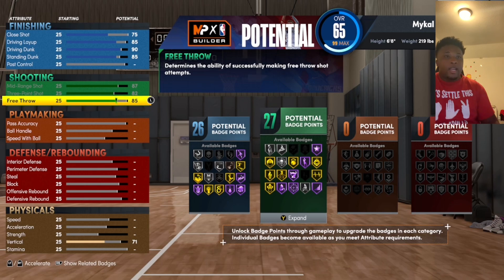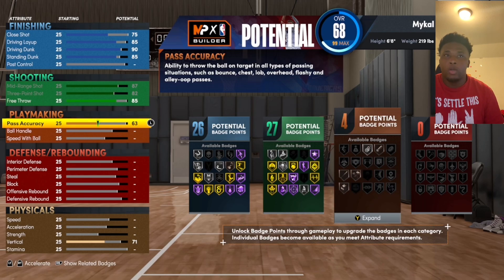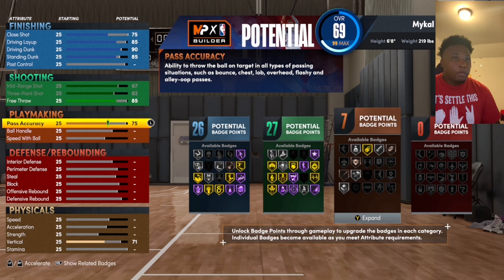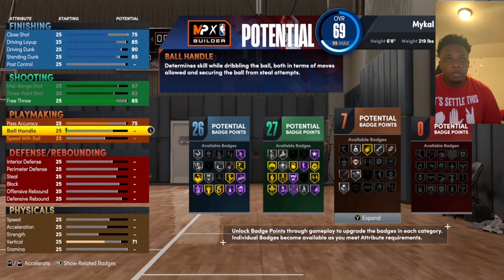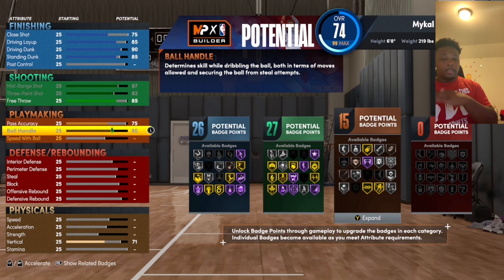For pass accuracy, go to 75 because you'll need to pass the ball after a rebound — let's say you're playing with a sharp and you get that nice pass with Bullet Passer. A 6'8" power forward with Bullet Passer and a 75 pass is overpowered. For ball handle, I'm going to max that out because you want the best ball handling you can get. An 80 ball handle for a power forward — we're talking about the Greek Freak, Anthony Davis, KD. This build is overpowered.